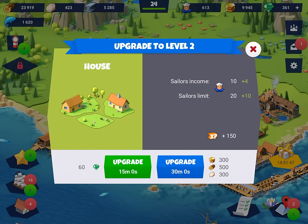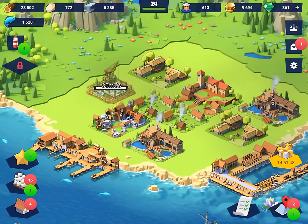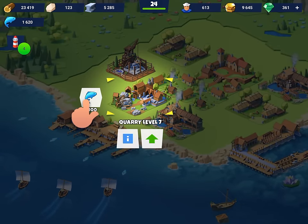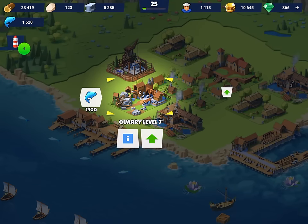Ideally you want to be upgrading the production machine things if possible. We're going to upgrade that like so. You also want to keep all the production things - such as the sawmill and the quarry - busy as much as possible. And we even leveled up to level 25! That's quite cool - 500 more sailors. That is really awesome.